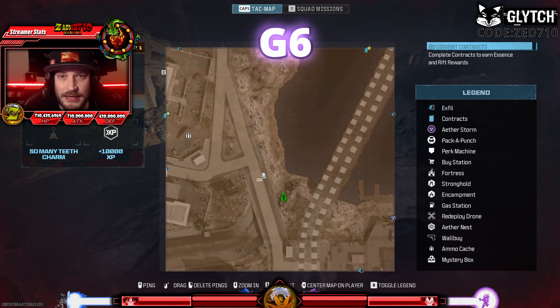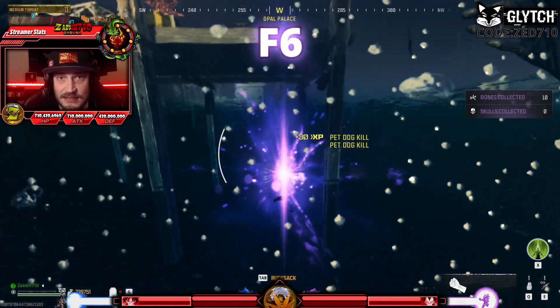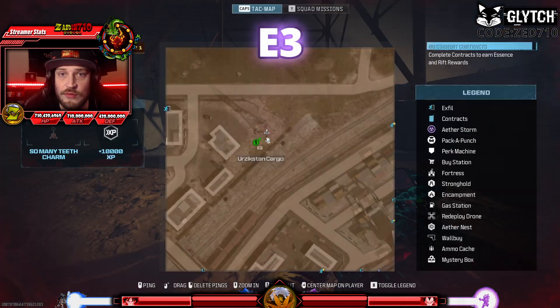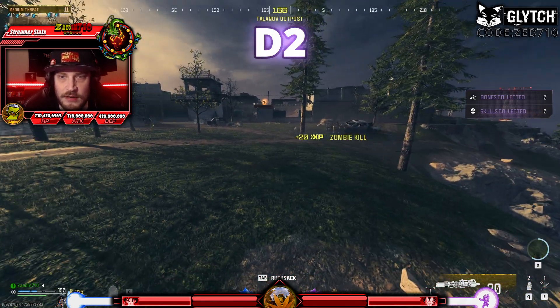Now in Zone 2, we have one in the canal at G6, under the docks in F6, behind these buildings in F6 as well, in this canal in D5, under the radio tower in E3, and in front of the fortress in D2 — be careful here.